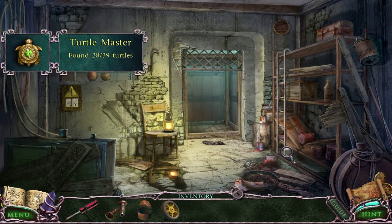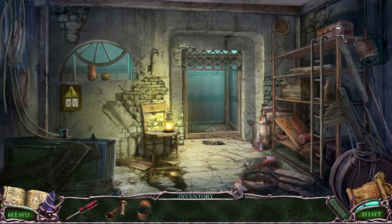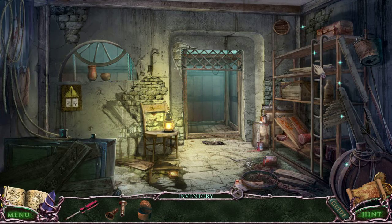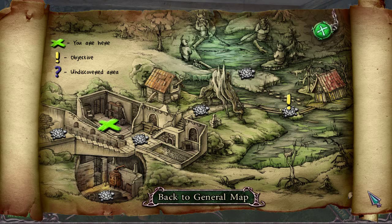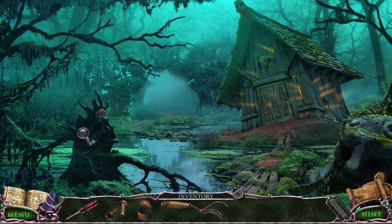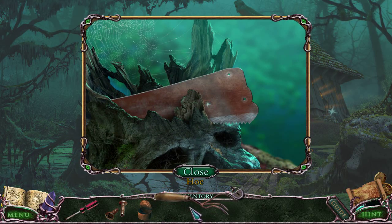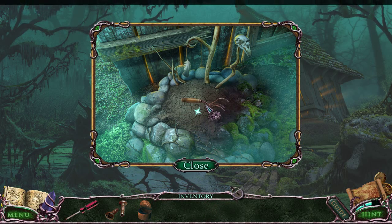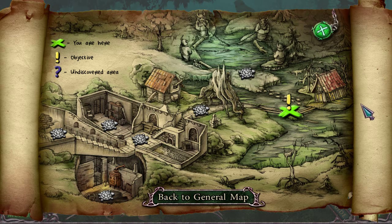I need to turn off the electricity — that is something I need to do. Now I can move this to see this, but it's locked. It looks like I still have something I can do here. I didn't pick up that one obvious thing. This is dried out, so I'm probably going to use my tin can to fill something with water.